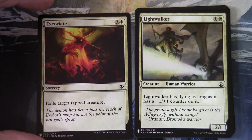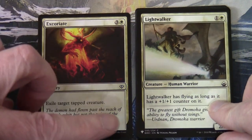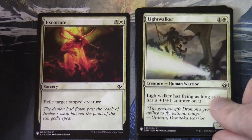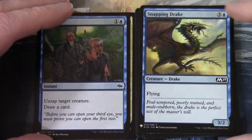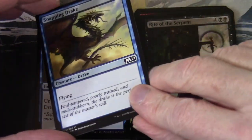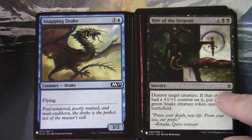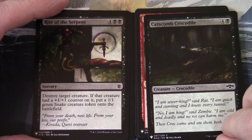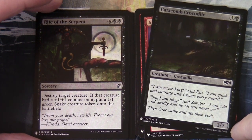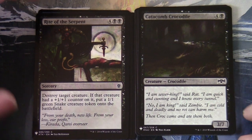Okay, so first we've got Light Walker — flying as long as it has a plus one plus one counter on it, from BBD. Then Snapping Drake from M19, Rite of the Serpent from Karn's block, and Catacomb Crocodile.